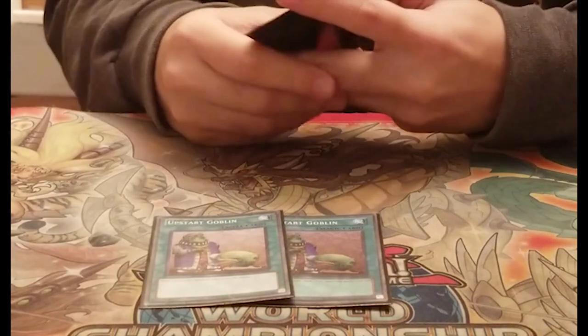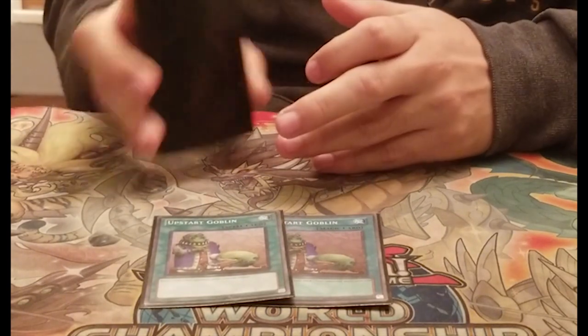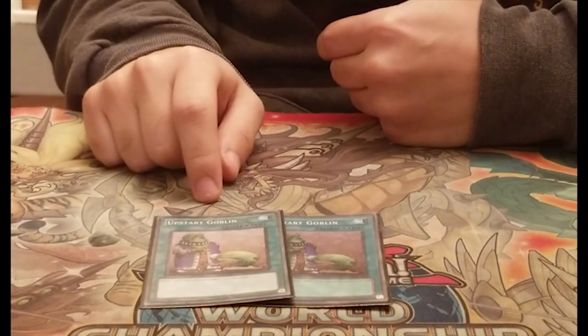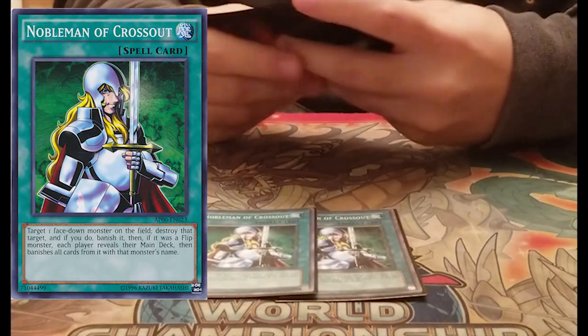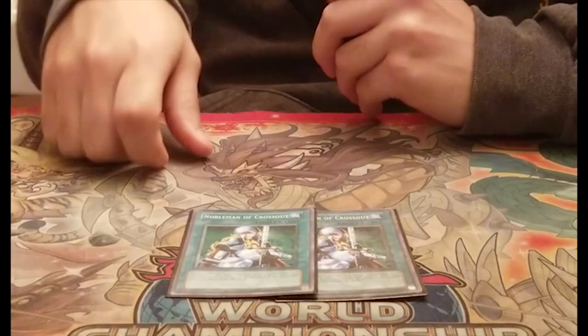My MVP card is two Upstart Goblins. Consistency has always been my thing every format — I try to be as consistent as possible. I wish you could play three but you can only play two. This card has gotten me out of so many bad situations. Then two Nobleman of Crossout — this is a staple. There are so many flip effects in this format you need to play this card.